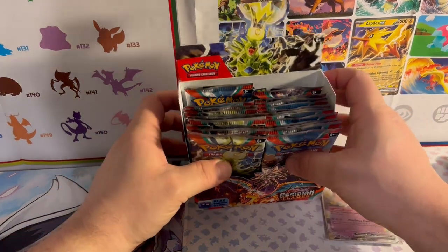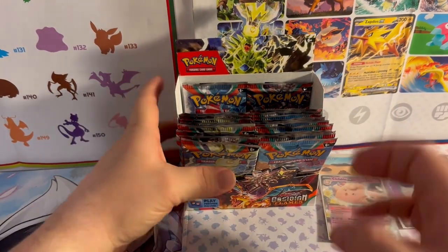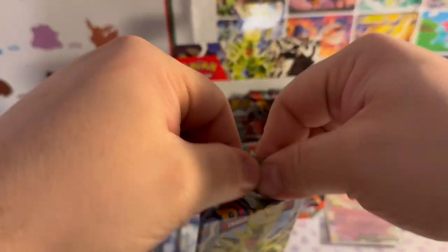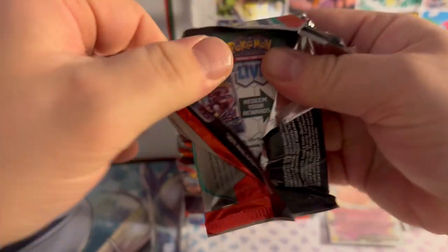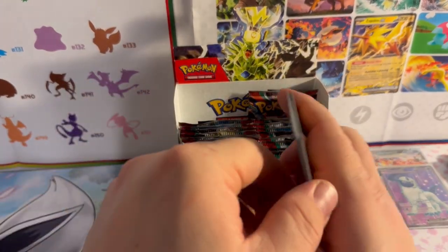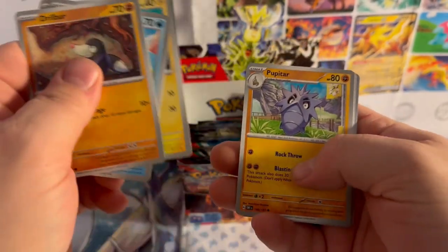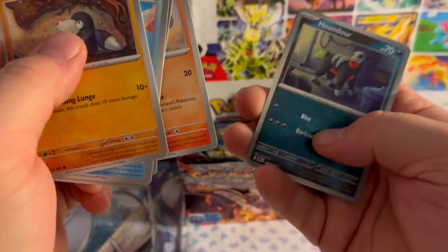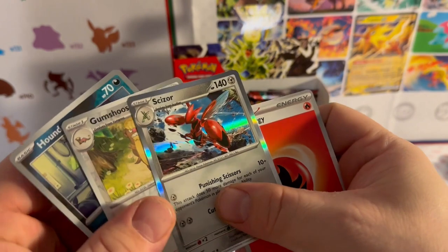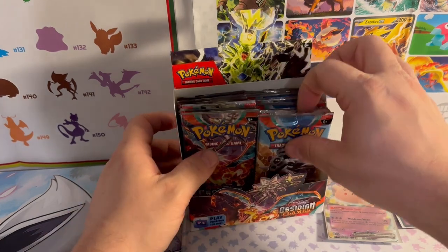How many packs do I have left? A lot. Moving back into it — Tyranitar. Code card. Drillbur, Combee, Spoink, Tinamo, Pupitar, Togetic, Ninetales, reverse holo Houndour, reverse holo Gumshoos, and a holographic Scizor, then Fire Energy. All right, moving along.